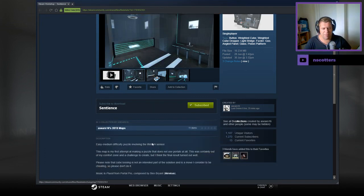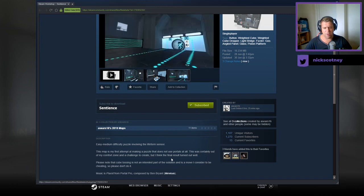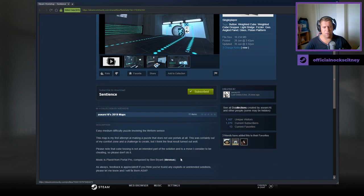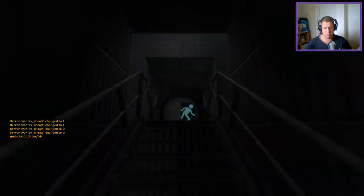Easy to medium difficulty map involving life form sensor. The map is a first attempt at making a puzzle that does not use puzzles at all. This was certainly out of my comfort zone and a challenge to create, but I think the final result turned out well. Please note cube tossing is not an intended part of the solution and is a move I consider cheating, so please don't do it. Music is from Portal Pro and feedback is appreciated.